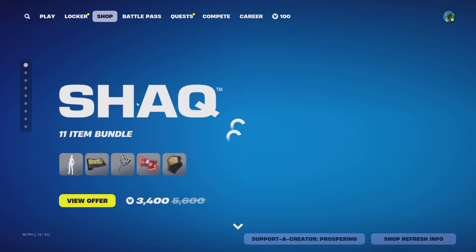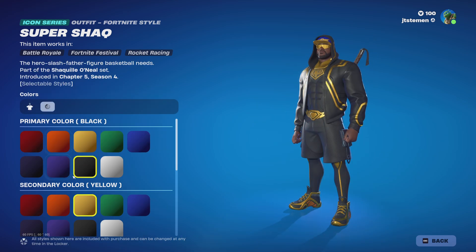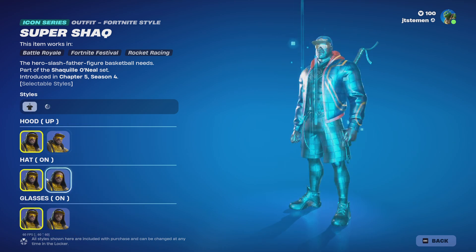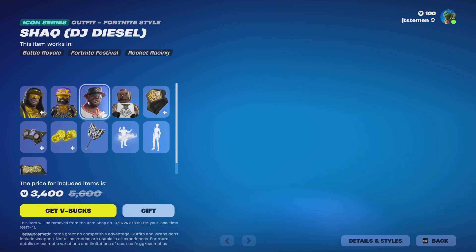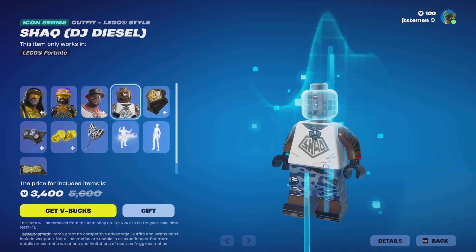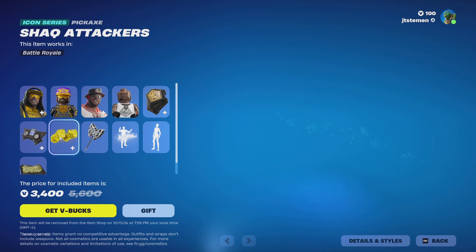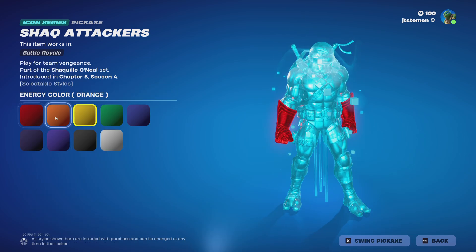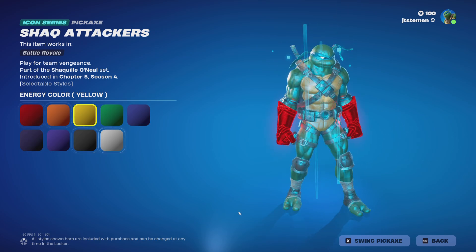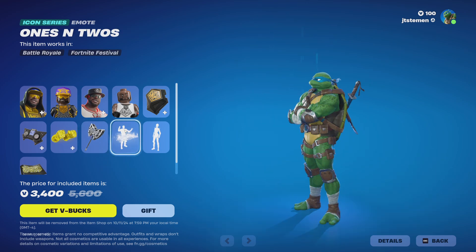What's up everybody! We got Shaquille O'Neal in Fortnite — we got Super Shaq, which is very customizable. Got his LEGO style, his DJ Diesel skin, still very customizable. Got his LEGO style Super Shaq shield, Shaq's DJ decks, Shack Attack, Shack Attackers, trunk colors. Cool, we got the Axle Lifer, got ones and twos.